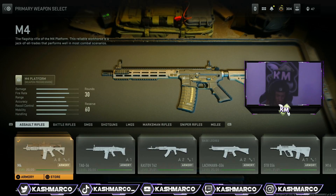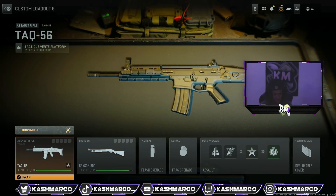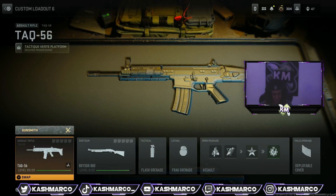After you put the M4 in your primary slot, click on it and then put another weapon — any base weapon — just to replace the M4 for now. After putting a base version, I just put the Attack 56. You can do any weapon as long as it's the base version. After you've selected the base version weapon in your primary weapon slot, just click it again.